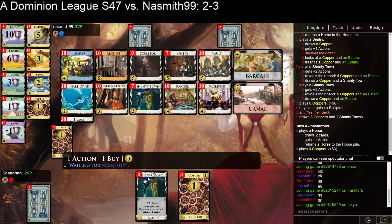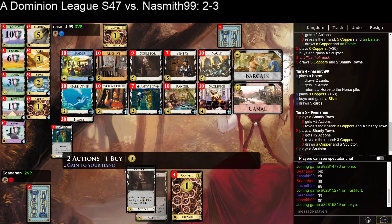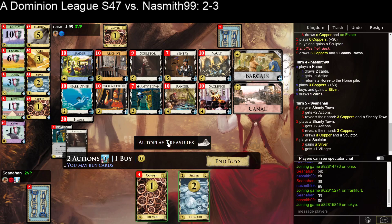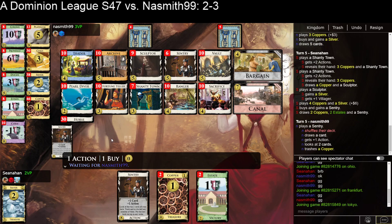So I have some Villagers, so I can start the turn with Villagers. I can gain a Shantytown and draw. I can just gain a Silver and buy a Sentry. My next hand is really quite bad though — it's got 2 Estates, 2 Coppers. So I'm thinking about just gaining a Silver and buying a 2nd Sentry. Next turn is going to be pretty crappy.